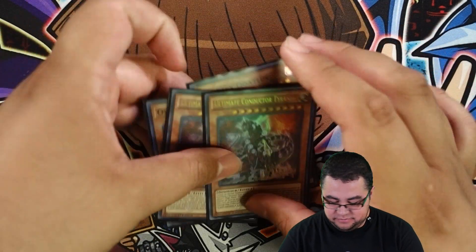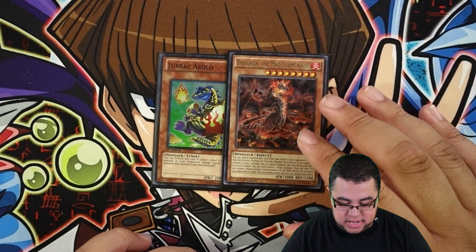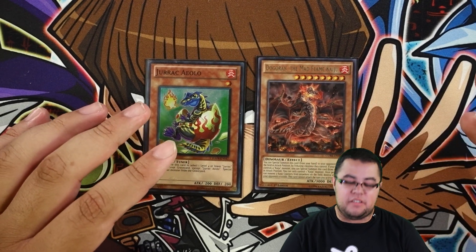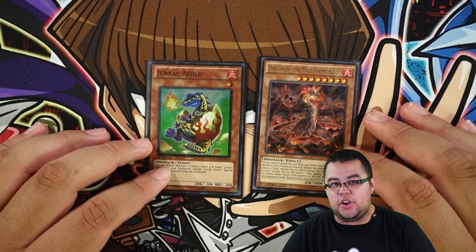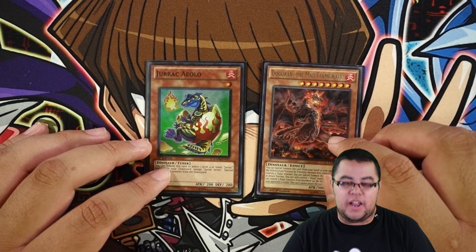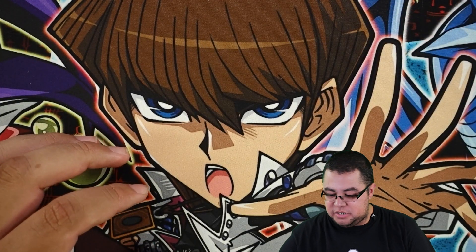For some other dinos, we play one Alol and one Dog. The Dog is there because it's a Dinosaur you can search in case you need to get rid of something your opponent has, or just as a target for your Agni Mazu. Also with Alol, since it's Fire attribute, you can still burn your opponent, which is always fun and can happen pretty easily with this deck.